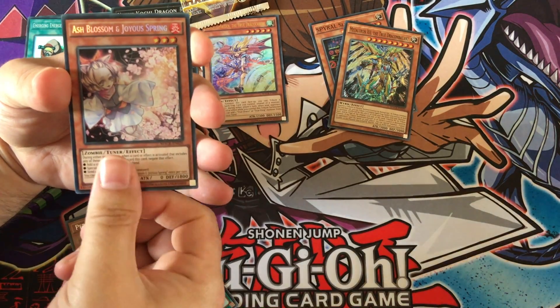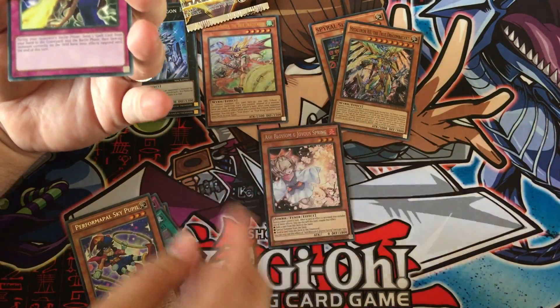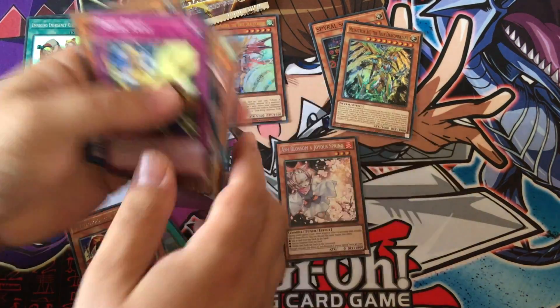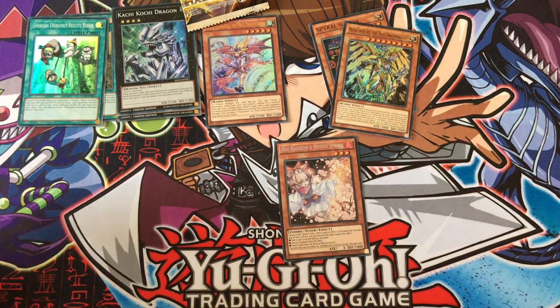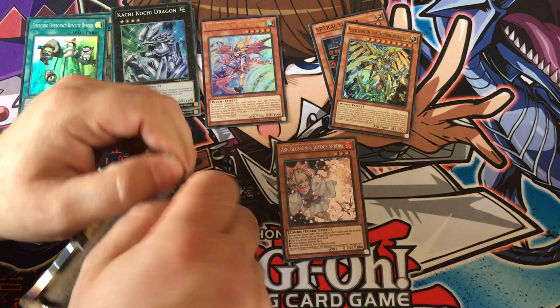We got ourselves an Ash Blossom! You've made the money back — that's it, that's this set paid for! Yeah, we don't care about the other cards, I'm done, I'm going home! We're good. That's what I'm saying — the other two boxes paid for themselves.